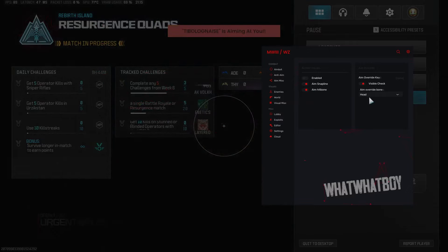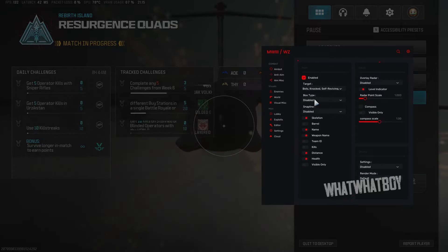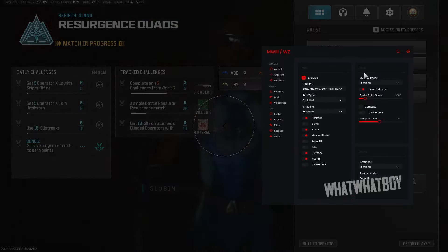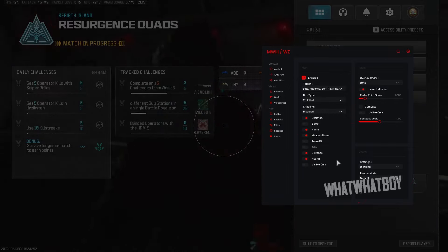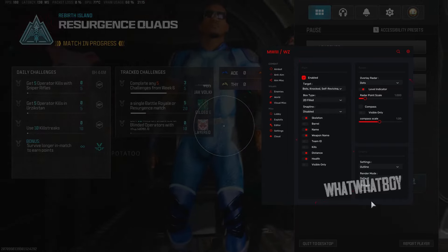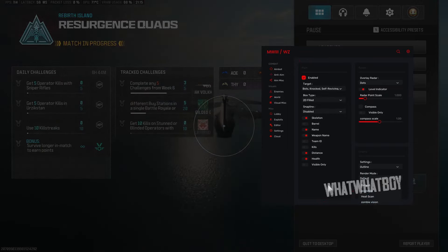For aim misc, you've got your aim snap line — it will show a little snap line showing what player it's snapping on to. Then you've got your ESP: name, skeleton, snap lines, box type — 2D, 2D fill, corner boxes — and radar. You've got your chams with outline, render pixel, zombie vision, and your render mode.